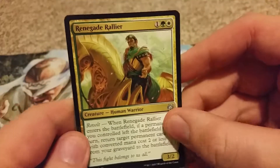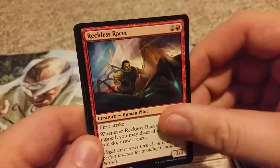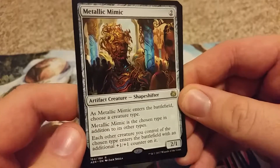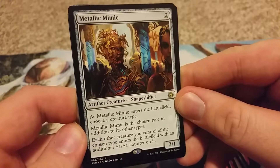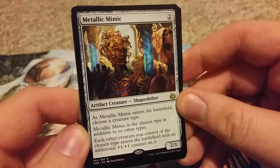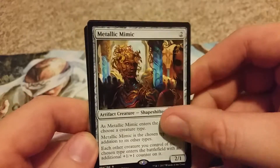Alright, so we have Renegade Rallier, Scrapper Champion, Reckless Racer, and ooh — Metallic Mimic, nice. So 2-1 for 2, when it comes into play, choose a creature type. Metallic Mimic is the chosen type in addition to its other types. Each other creature you control of the chosen type enters the battlefield with an additional counter on it.